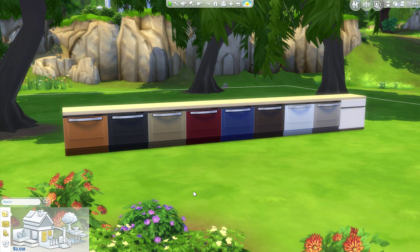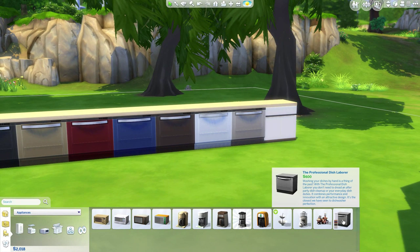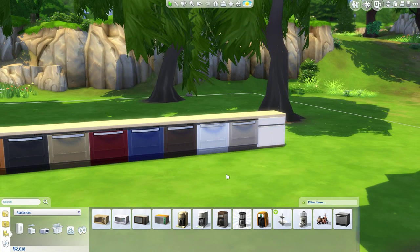Hey guys, today is the 6th of August — EA gave us some new goodies. Looks like we have dishwashers! Technically it's only one dishwasher but it comes in a variety of colors, so I went ahead and lined them all up minus one. I'm going to show you where they are located. They are under the appliances, considered large appliances. It's called the Professional Dish Laborer. 'Washing your dishes by hand is a thing of the past — it combines performance and innovation with an attractive design. It's the closest we've seen to dishwasher perfection.'